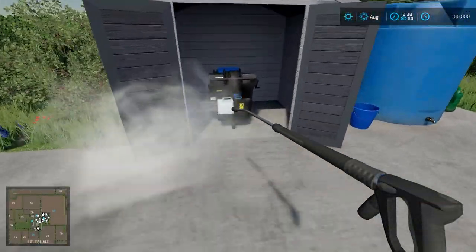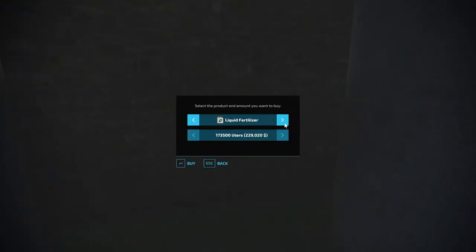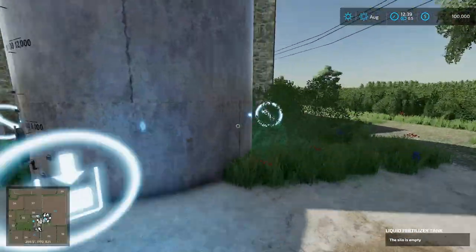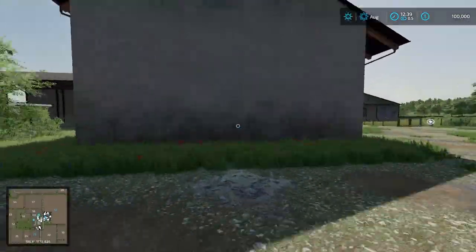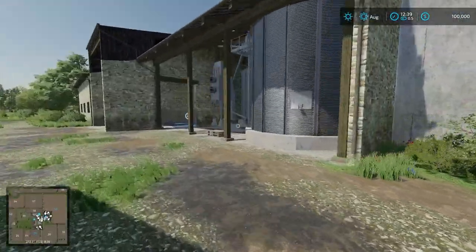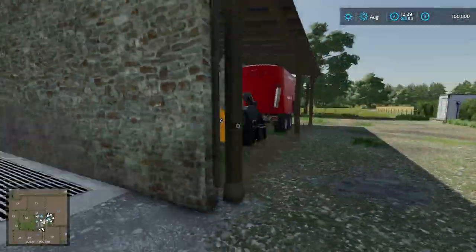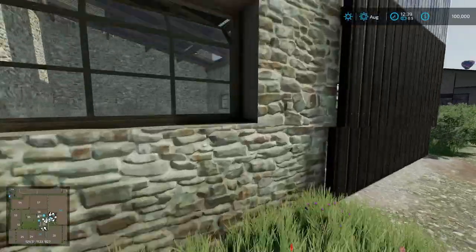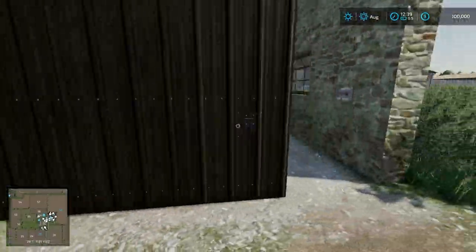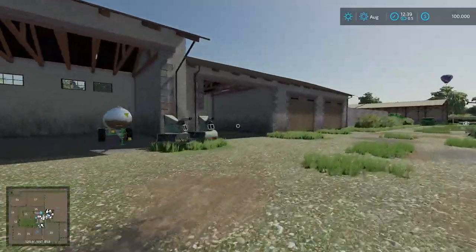On this other side of the farm we have more storage, a plow tucked away, and some extra space. There's what looks like a wash shed, which is a nice touch. Over here we have tanks — one can do herbicide and liquid fertilizer, and presumably the other is the same. We have a silo here for us, and then additional storage areas around the farm. Plenty of storage on this farm, that's for sure.